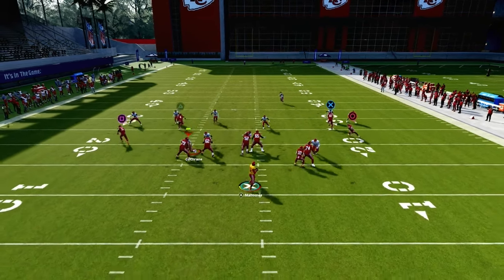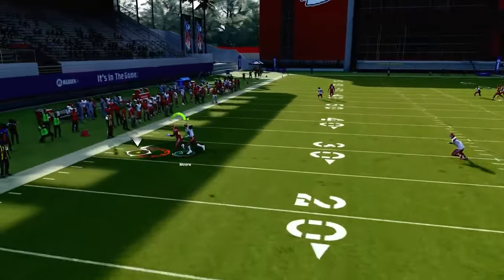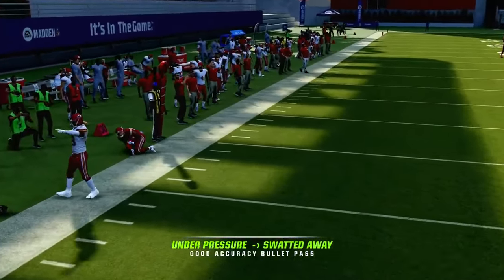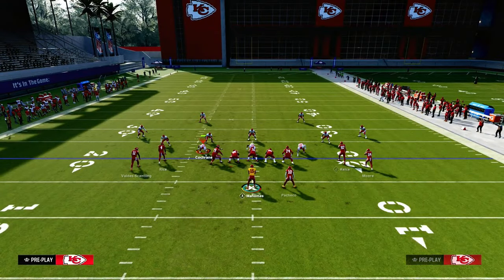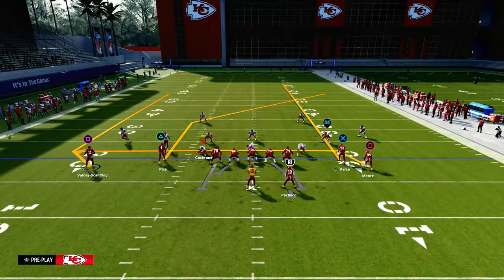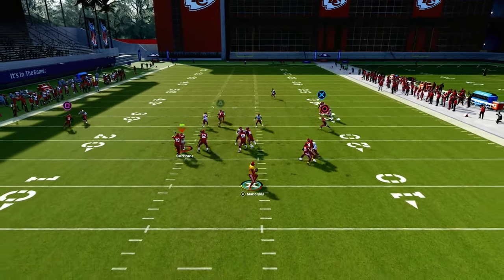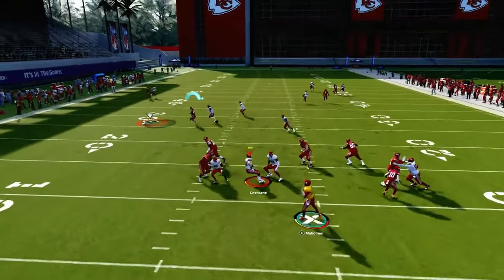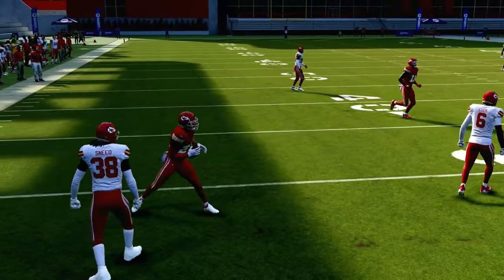The other cool part is they're going to have to user that post route, which is then going to allow us to throw this drag route across the middle of the field against pretty much anything the defense is going to do. So we have a very simple way to attack a lot of defenses. You can create a motion out on this little wheel, and against press man-to-man that can create a little bit better spacing for this play. And as you can see, that drag is just absolutely lethal against man-to-man coverage.